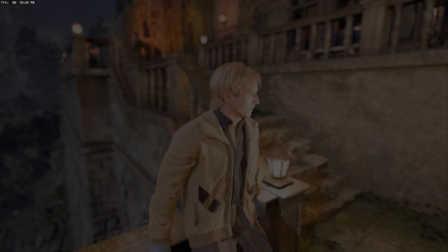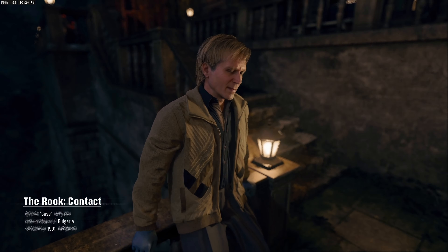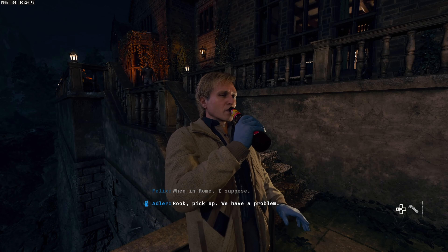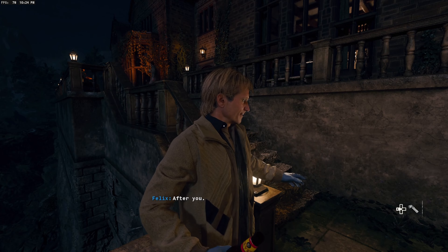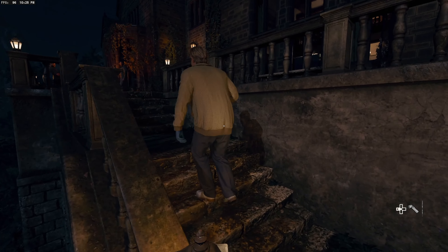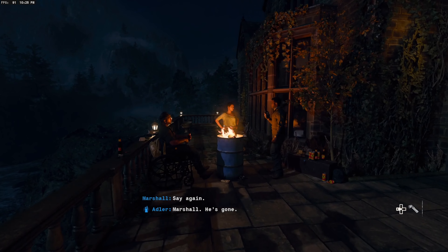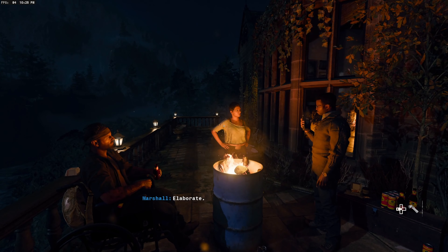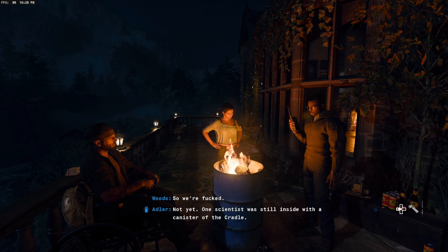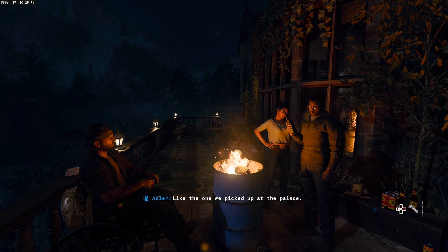Back in game: Felix leads the team out. Marshall reports that Sadler is gone — the lab is empty, he's fled. But one scientist was still inside with a canister — the cradle, like the one picked up at the palace.